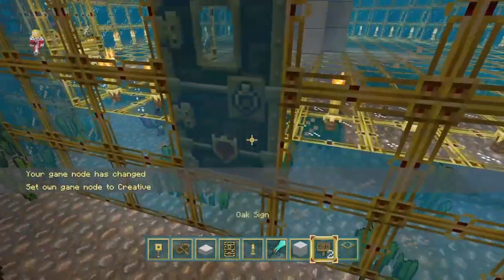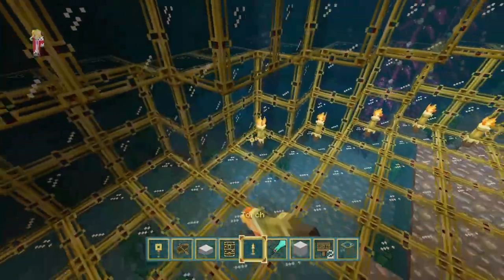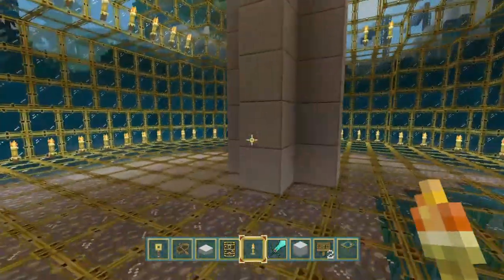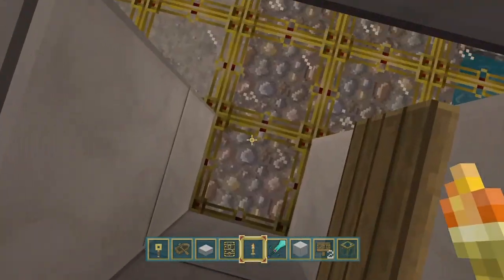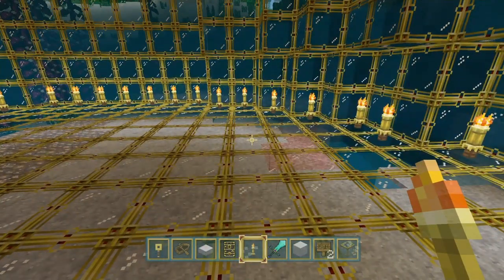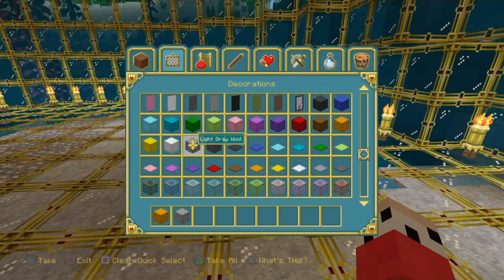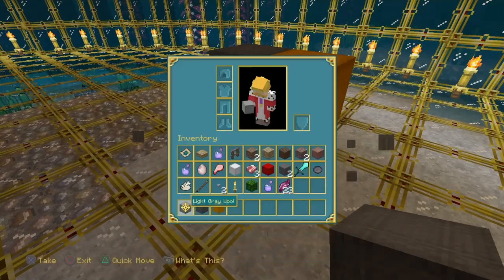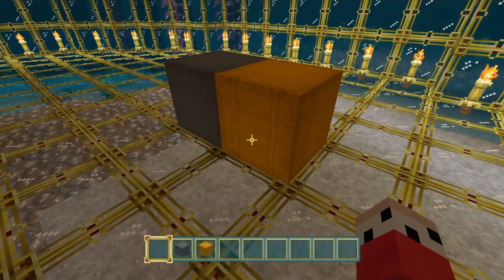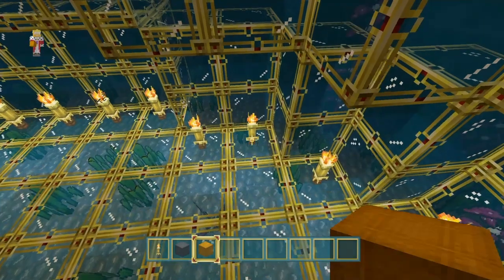It's just a temporary door, we can get rid of it now. Torches are gonna break, but anyway we're just gonna torch up this area. My plan in here was to make a really cool underwater house that contains everything you need — like a kitchen, a games room, stuff like that. We're gonna come up with a really cool color scheme. My favorite colors at the moment are orange and gray.